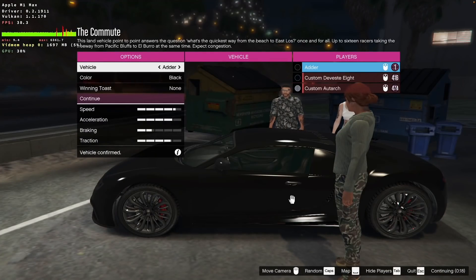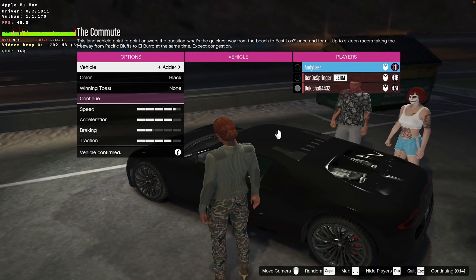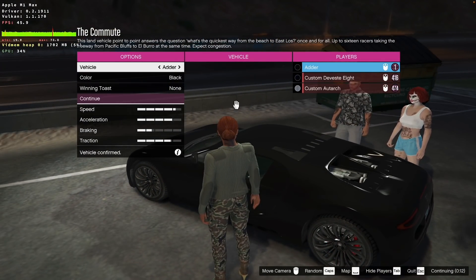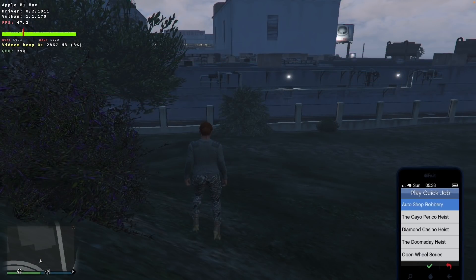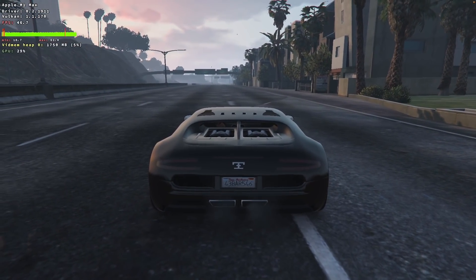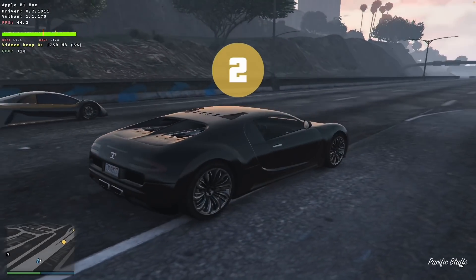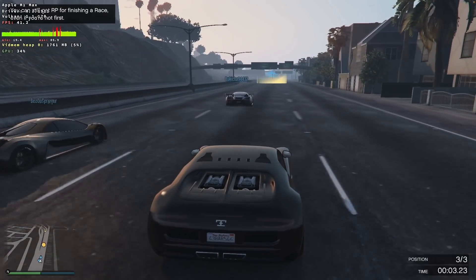So next up is GTA 5. I've already covered GTA 5 extensively on this channel, doing several videos on GTA 5 performance on the M1 Max, M1 Pro, and the original M1 chip. However, the new development I'm quite excited to tell you about is that GTA 5 now runs online through Crossover. Crossover now supports the Rockstar Social Club launcher and we're able to run this game through Crossover, which delivers much better performance than trying to run it through Parallels.